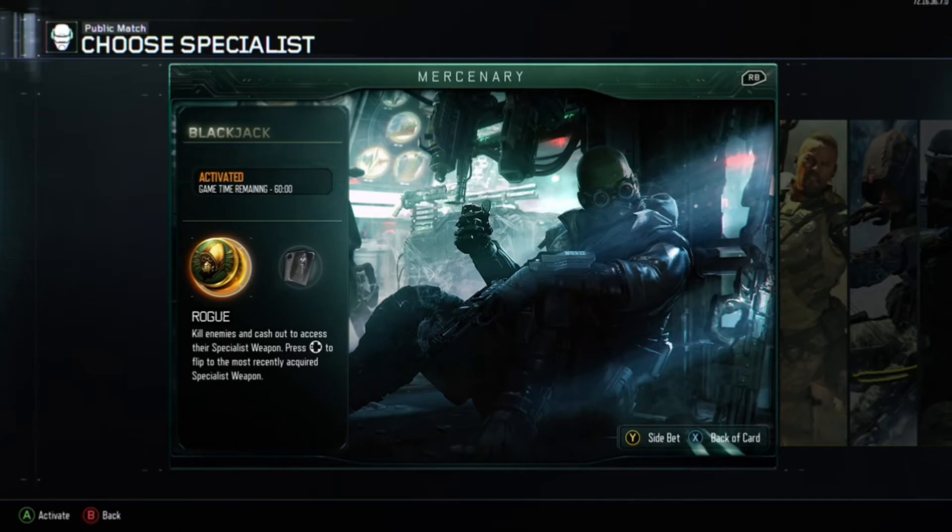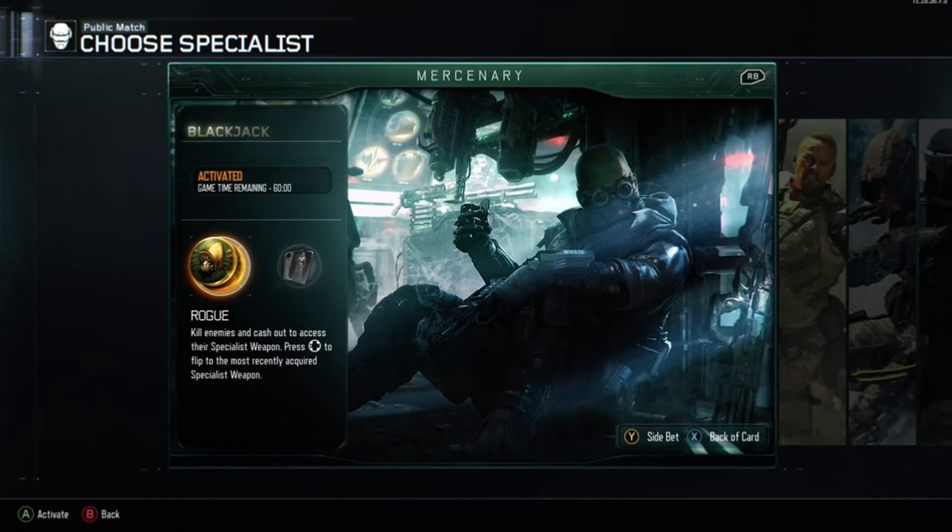You've got the Rogue perk which gives you specialist weapons, and you've also got the Gambler which is the abilities perk. It's up to you which one you prefer — I prefer using the Rogue where we get the specialist weapons.